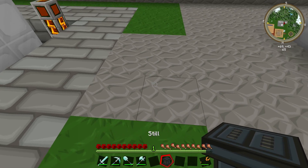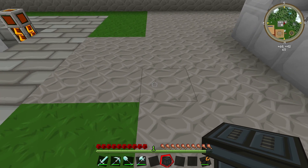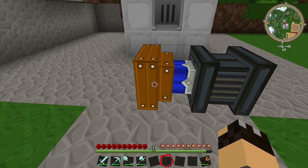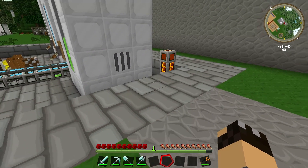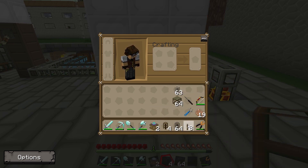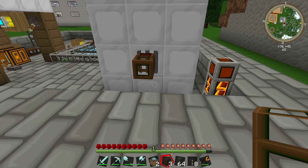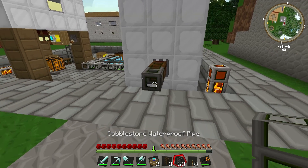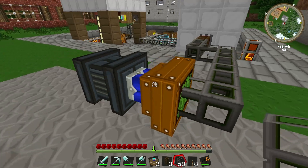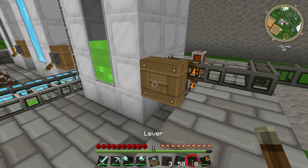So let's start by putting a few things down. We're going to need our Still, so let's pop that down here. It's going to need some power and it requires Buildcraft power, so let's pop another biogas engine behind it. I've got some wooden waterproof pipes, redstone engines, cobblestone, and levers. We'll run the cobblestone pipe over here going into the back of the engine, and we can provide fuel to the engine. That's going to need a redstone engine to pump the fuel in.